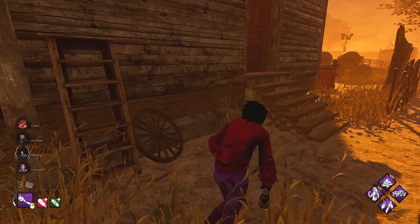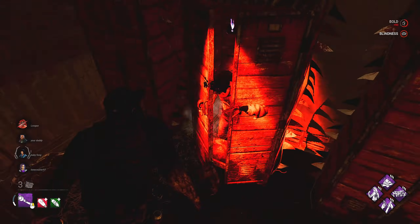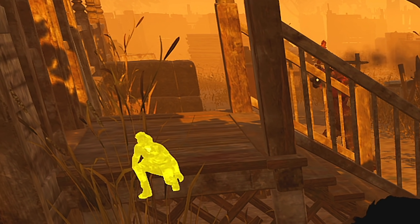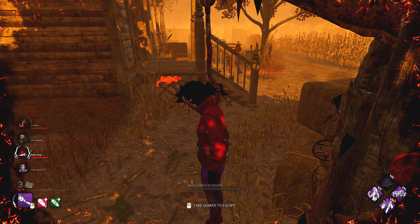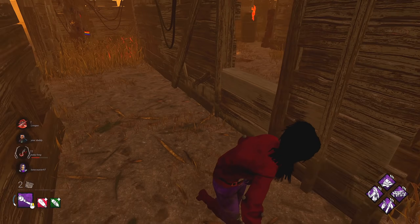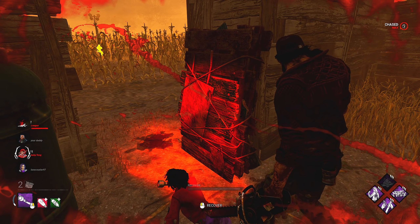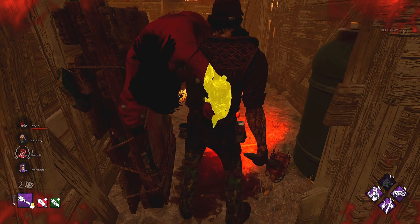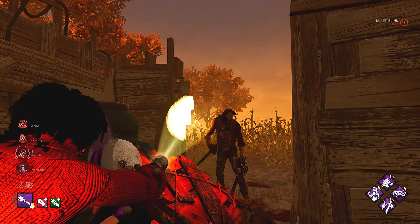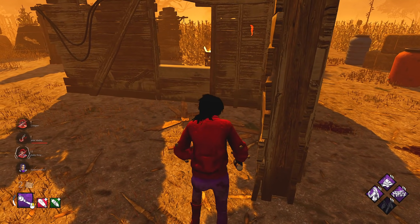We need something here fast — that's not going to work, I'm just dead there. This Hillbilly thing is living up to its name. I'm going to go for the window vault. I'm going to go back to the pallet — he can get the pallet save. He can go through that. Let's take him around this tile now.